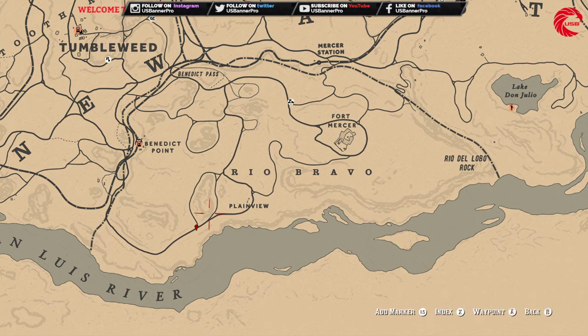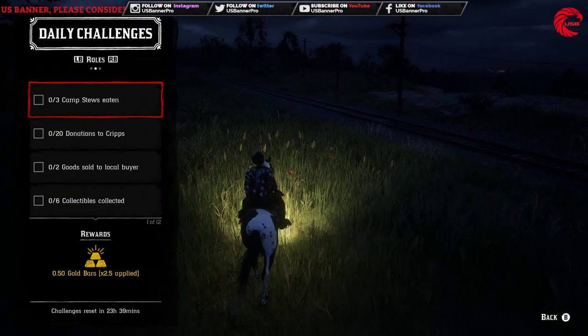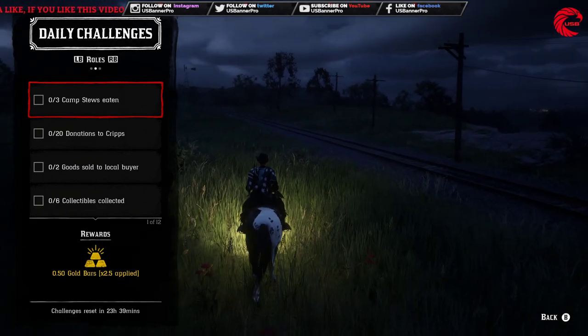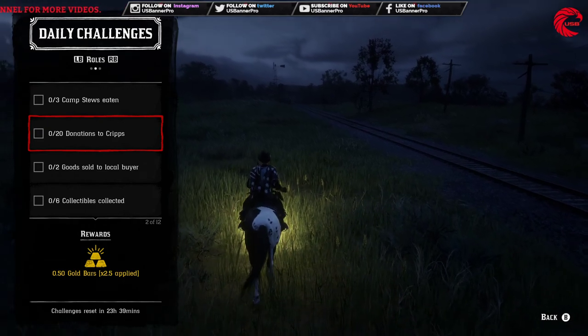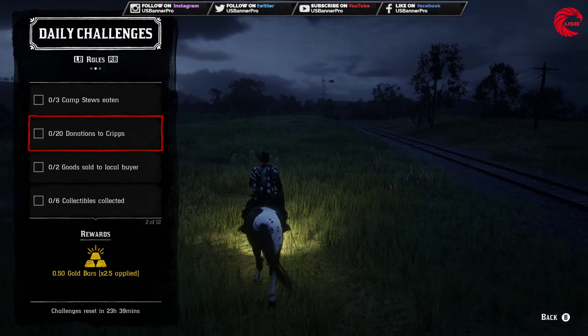Now let's talk about the role challenges. The first role challenge is to visit three camps — you can directly go to your own camp or a friend's camp two or three times. After that you have to donate 20 times to the camp; you can just donate 20 feathers and it will be done.